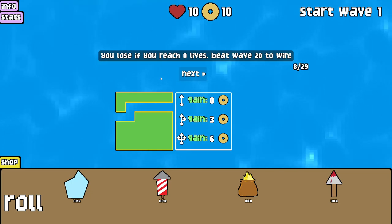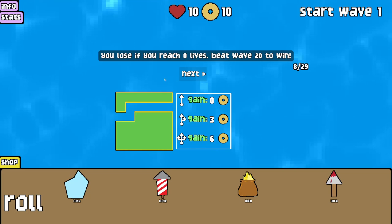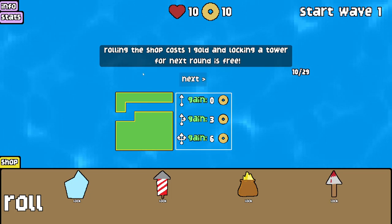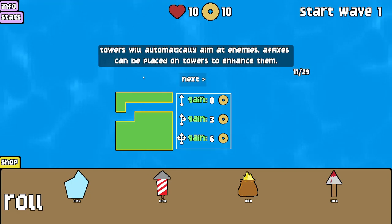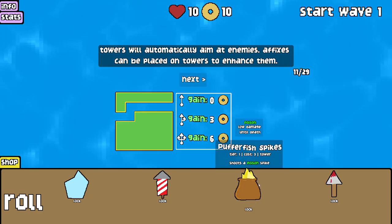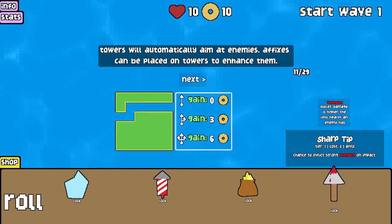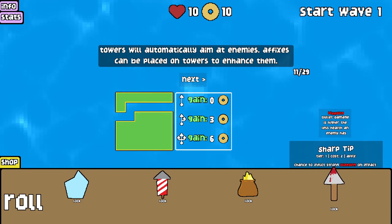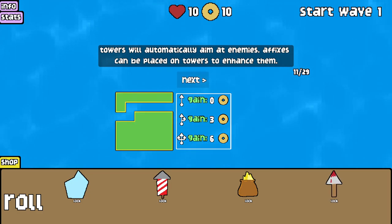Your gold carries over so you don't have to worry about spending at all. You lose if you reach zero lives. Beat wave 20 to win. In the bottom is the shop — there are towers and affixes in here. Rolling the shop costs one gold and locking a tower for next round is free. Towers will automatically aim at enemies. Affixes can be placed on towers to enhance them. So you build a tower, you can put an affix on the tower and enhance it.